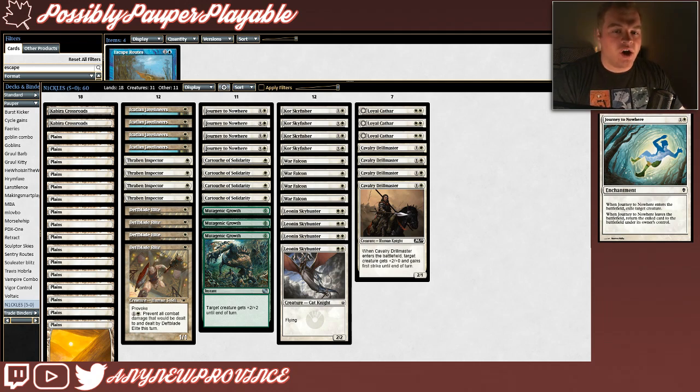First, we have Journey to Nowhere. It costs 1 and a white for an enchantment, and when it enters the battlefield, you exile target creature. When Journey to Nowhere leaves the battlefield, you return the exiled card to the battlefield under its owner's control. While some of our creatures are evasive, most of them are really small, so our opponent is going to have a chance to commit blockers that can get in the way of our attackers as the game goes on. Journey to Nowheres are just a bit of insurance against that — we can pick off their early blockers and make sure we can kill them before their board gets too intense.